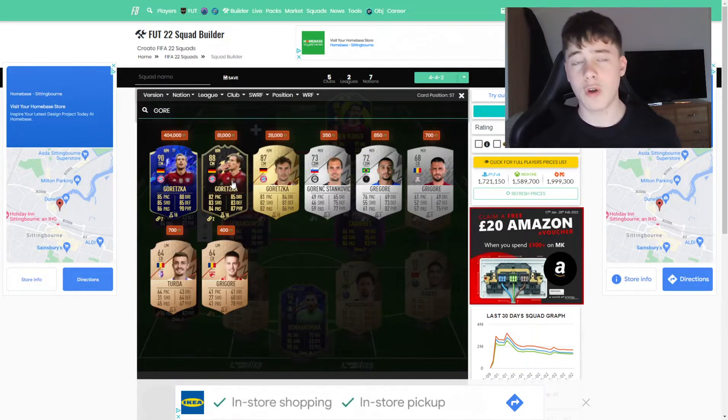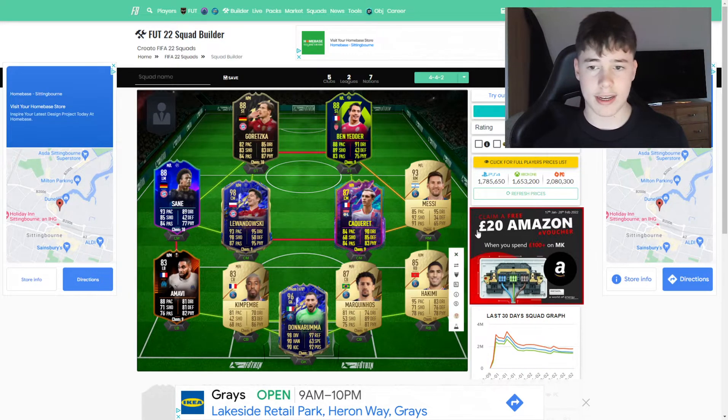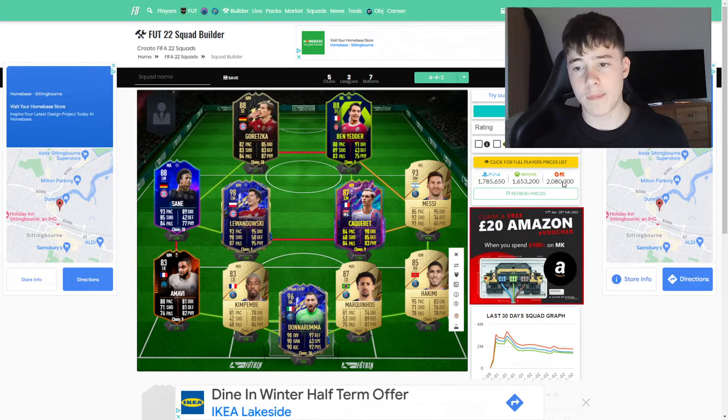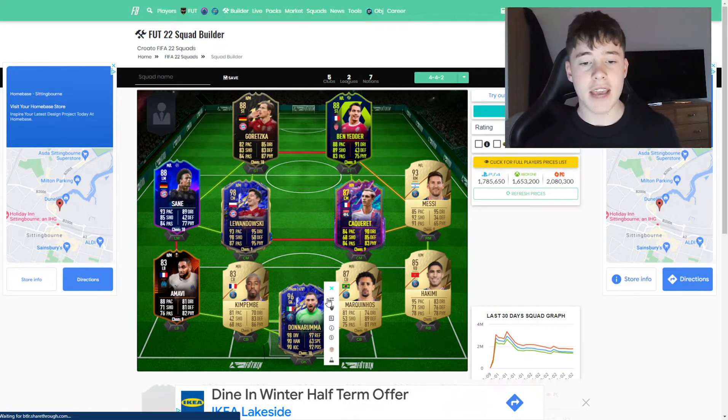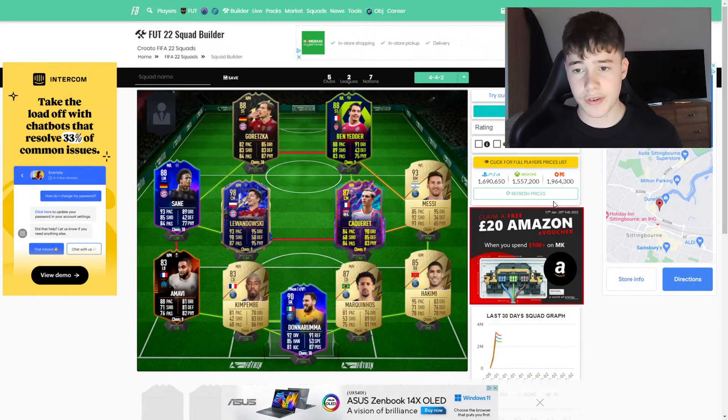Last but not least, our top attacker — he won't play as an attacker in-game, it's just for the formation — and that is going to be Leon Goretzka. It says 1.7 million coins on PC, and if you're on PC I'm sorry because it costs 2 million. But on Xbox and PlayStation this team does drop in price, coming in around 1.6 million coins. If it's too expensive, go for the group stage Donnarumma — it makes no real difference and brings it down to around 1.5 million.